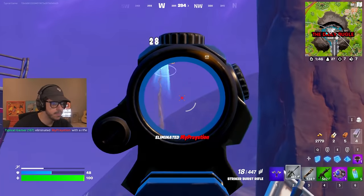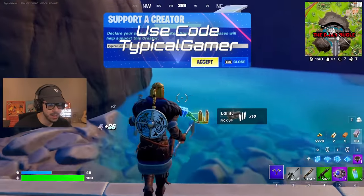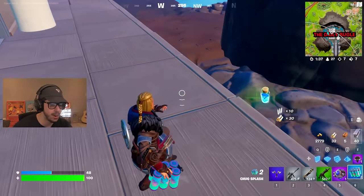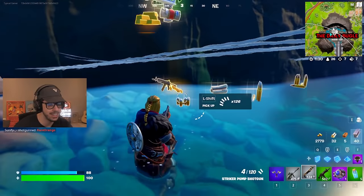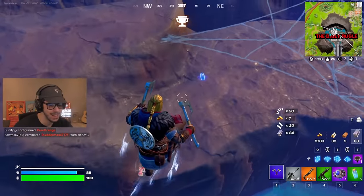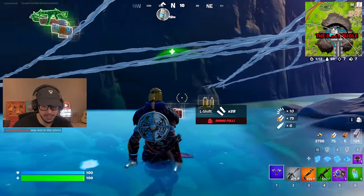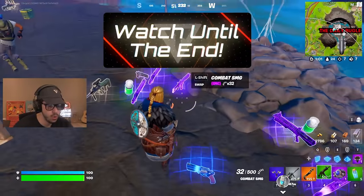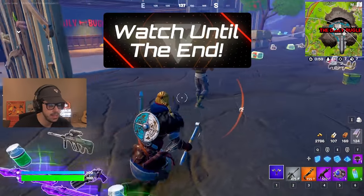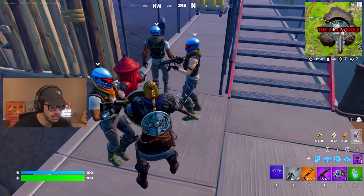Finally got that guy after he was running away from me. I'm looking for the new weapon — the heavy sniper is back! I know it sounds like I'm trolling but I'm not — the heavy sniper is back and I can't wait to find it. I missed a combat SMG nearby. The Seven guards are going insane, just dancing all the time.